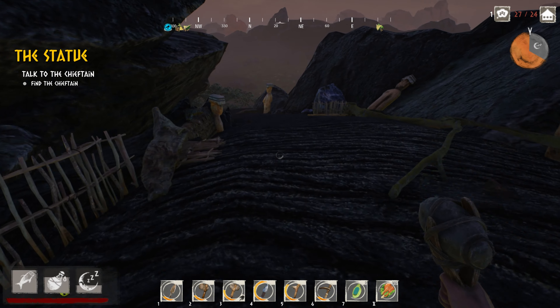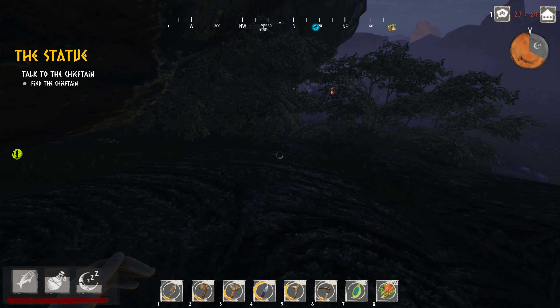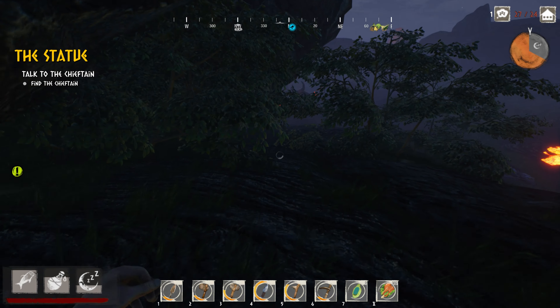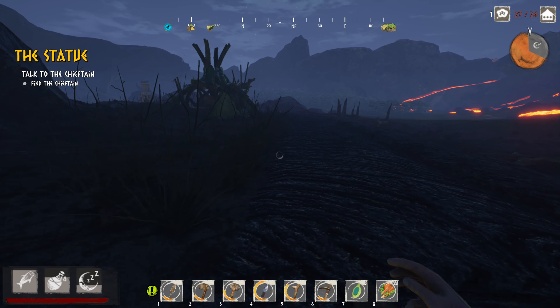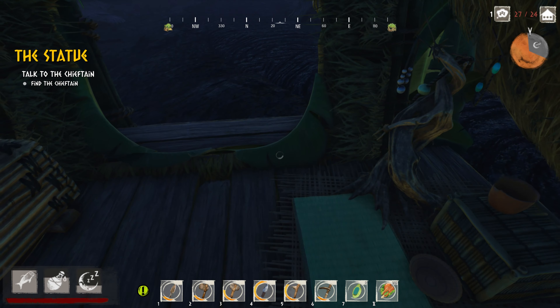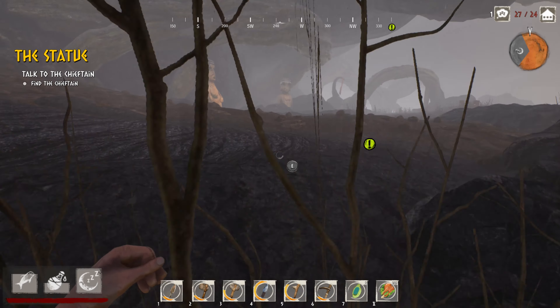Then we'll go talk to the chieftain at sunrise - maybe they need a good night's sleep and they'll wake up and won't be as cranky. I got so many workers in the marketplace trying to get that spicy food there. We'll go ahead and sleep - 7am looks good. Alright, let's go talk to the chieftain. On the way past we will stop and have a drink of water.